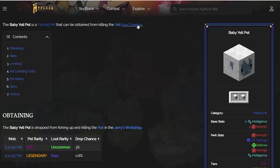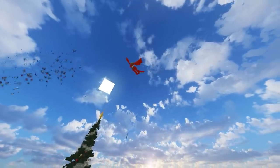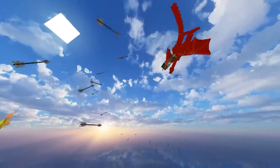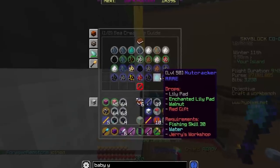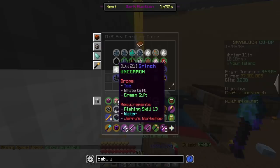Basically, what we're looking for is the yeti sea creature, and then there's a chance that we can get an epic or legendary baby yeti pet. But with new sea creatures like this Rain Drake, which is literally a dragon and you get so much money from it, and there's also this new Nutcracker sea creature, along with the Grinch, which has been here for a while.